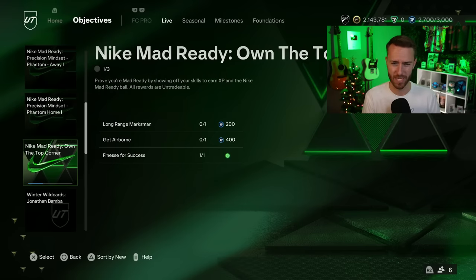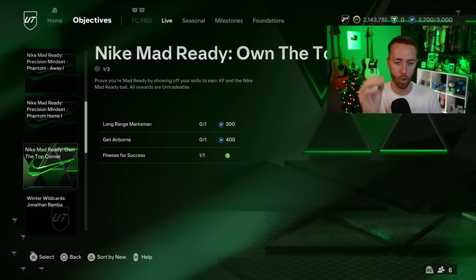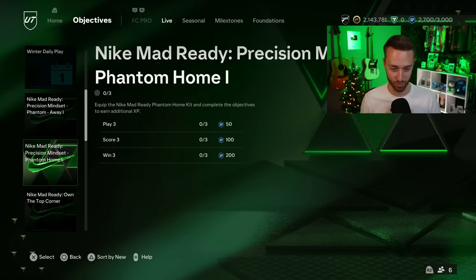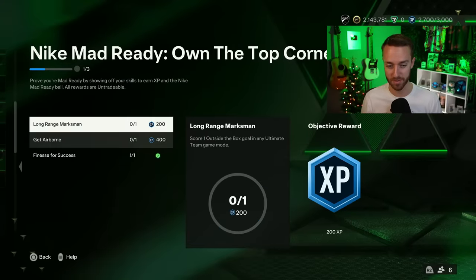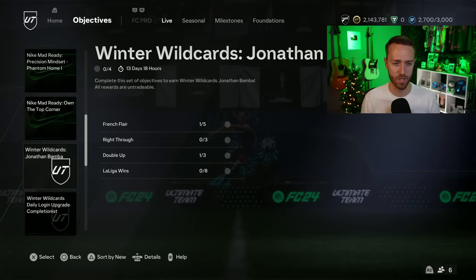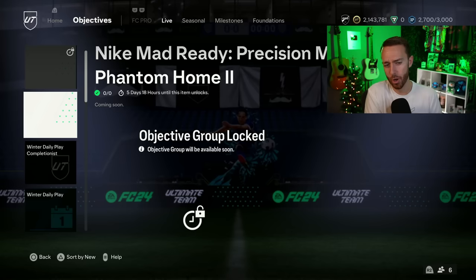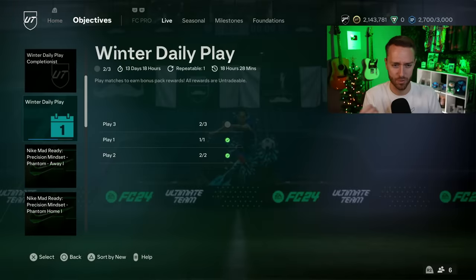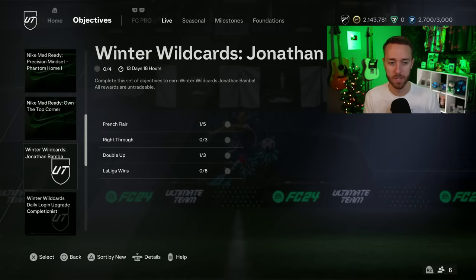We also had some random Nike Mad Ready objectives. This was the first promo of the year, and now it's made its way back at the end of the calendar year. To get the Phantom kit home and away, it is in the store — and it's not just 60,000 coins this time, it is 90,000 coins. Each kit is 45,000 coins separately, to get yourself 350 XP for both the home and away objectives. You don't need a kit to get this one done though, which gives out about 700 XP total. If you buy the kits, you can unlock another group objective unlocking in five days, so you can wait and see what it looks like before buying the kit.